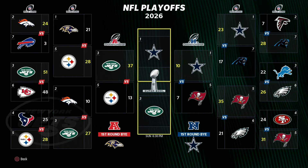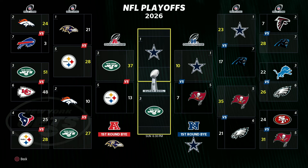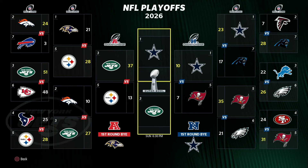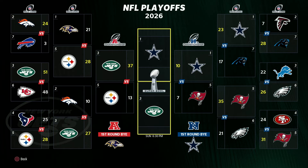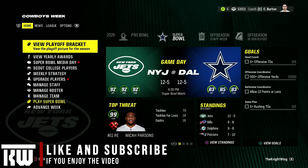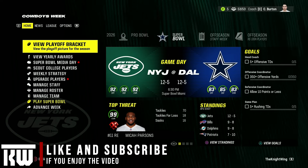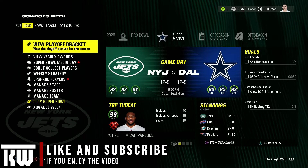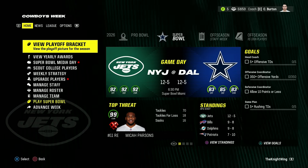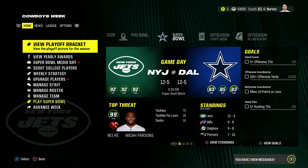Our game ended up being a blowout, but the NFC Championship was a hard-fought defensive battle that the Cowboys escaped with a win 10-7. So that is who we will play in the Super Bowl, which takes place in the next episode. Looking at the overall ratings we have a pretty solid advantage, but if you've played Madden 24 you know that in simulation the Dallas Cowboys are absolutely insane. Hopefully you guys enjoyed this episode and I will talk to you next time in the Super Bowl.